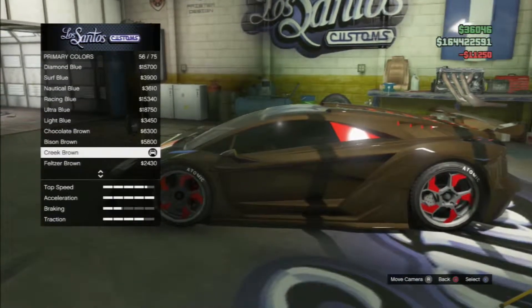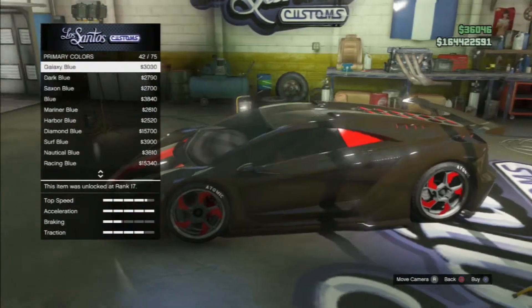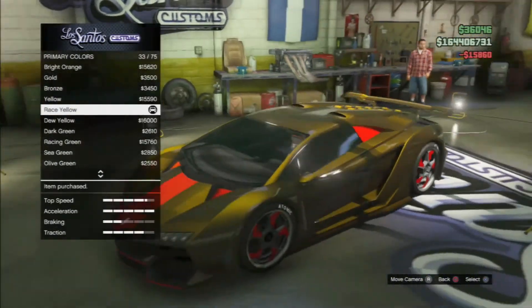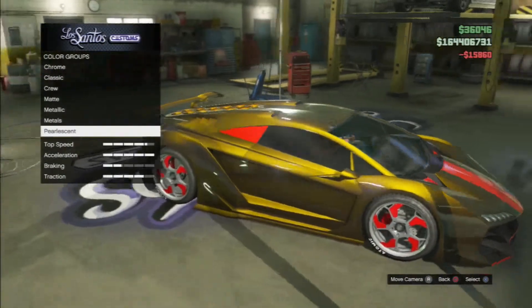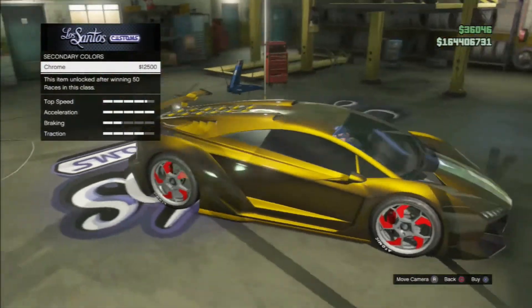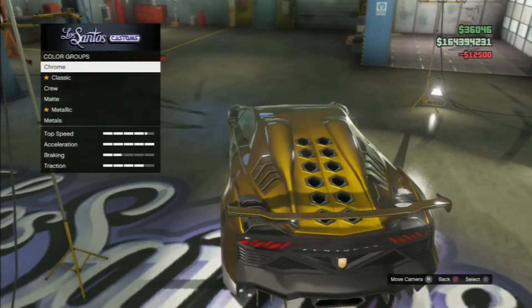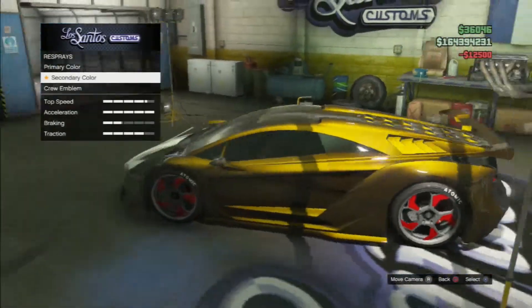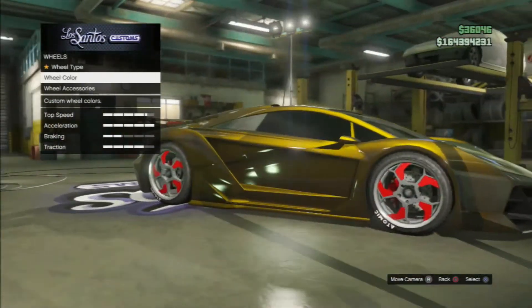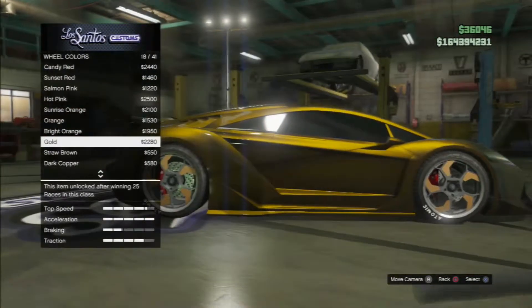Then you're going to go to pearlescent and change this to race yellow — it's up here. And voila, there you go, you've got a gold car now. For secondary, I prefer chrome, but you can do whatever you want. I really like the chrome with the Zentoro here. If you want to make the rims match, you can go down to wheels, go to wheel color, and set this to bronze — it looks really cool.